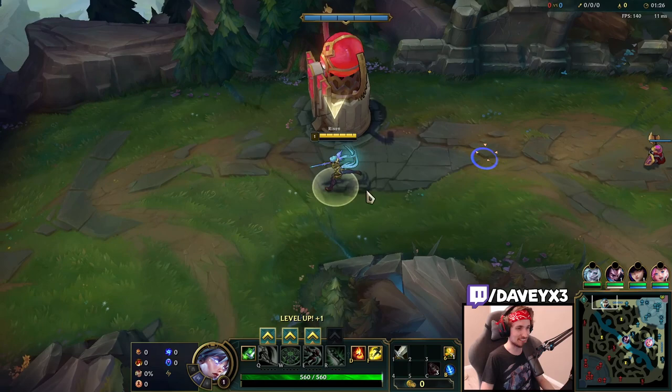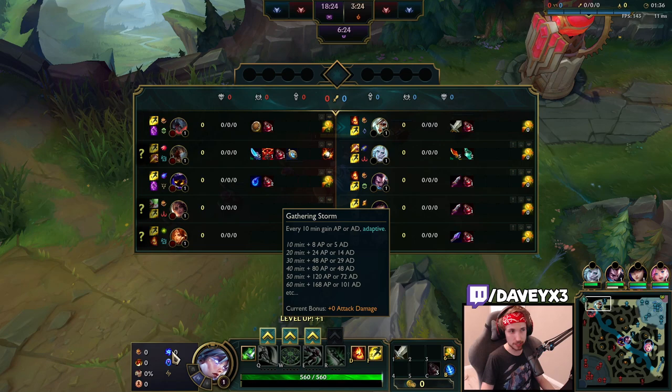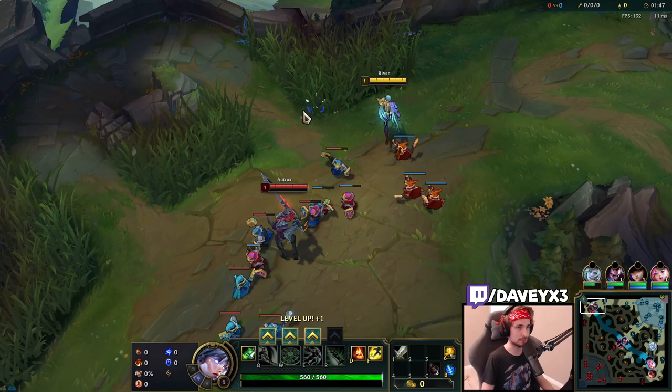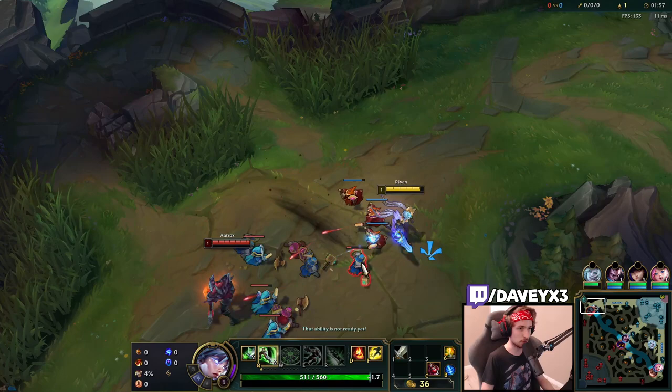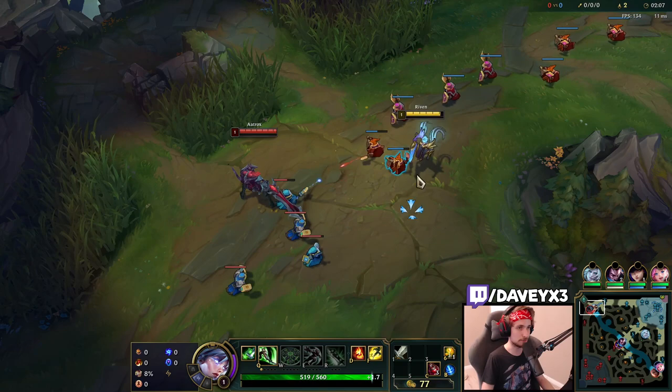Alright guys, today I'm going to teach you how to play Riven top lane in Season 12. The runes we're running this game are Conqueror with Triumph, Alacrity, Last Stand, and Gathering Storm with Transcendence — the scaling rune page. We're facing Aatrox, which is a decent matchup with some poke, but we don't need Doran's Shield. We're playing with Ignite and Flash because Aatrox has a ton of healing, and Ignite can reduce that and make the matchup a lot easier.